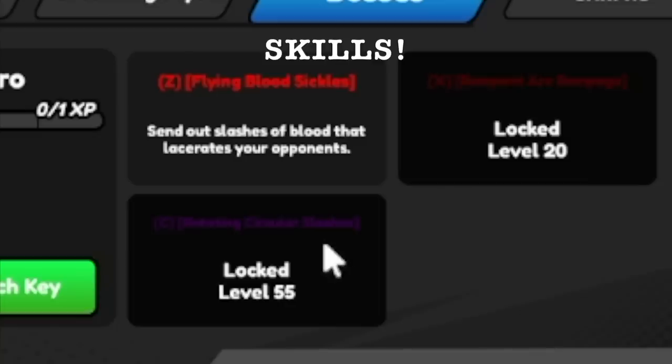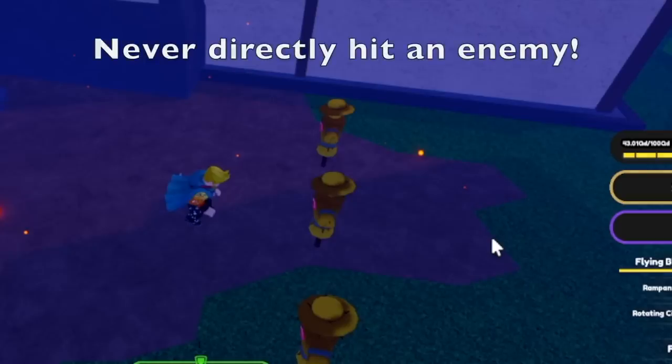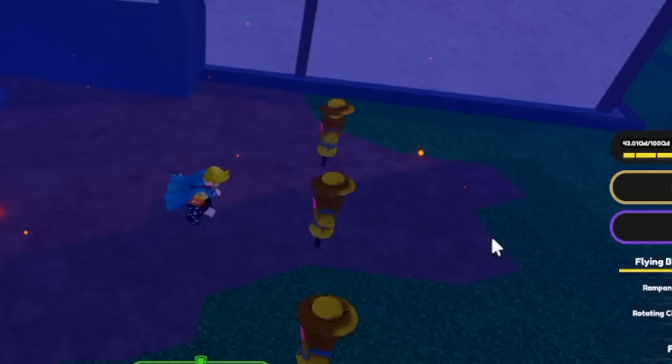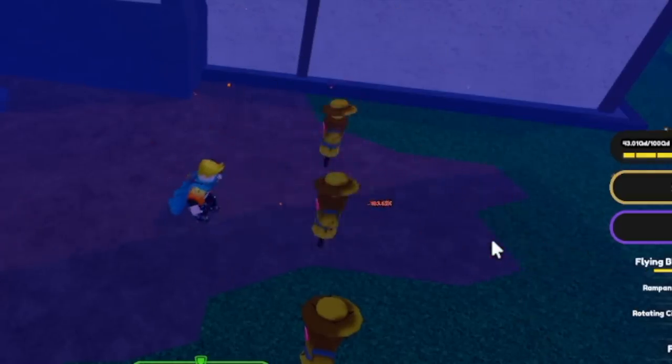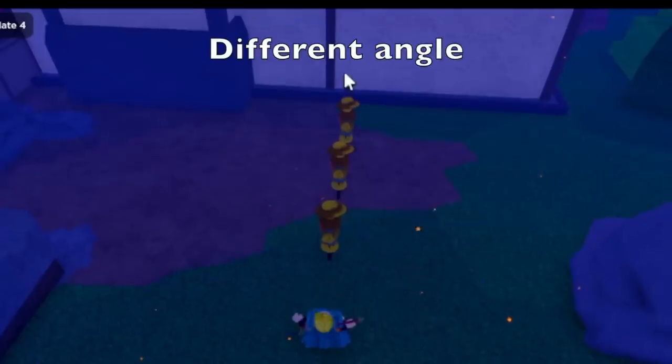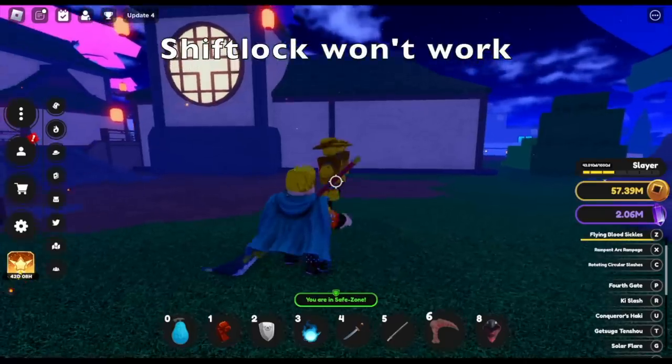So first up we got the Z skill - the Flying Blood Sickles. I'm gonna show you how this works. There's no damage, right? The technique here is to never directly hit an enemy. Check this out - this one has damage. So in a different angle, if you're facing an enemy - see that? No damage. Shift lock will also help you. No damage.